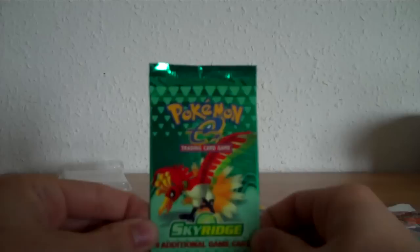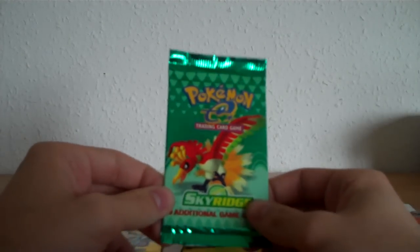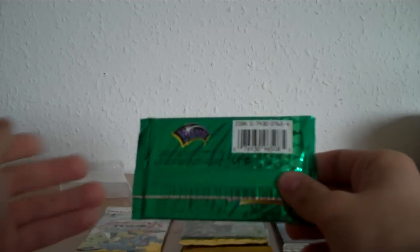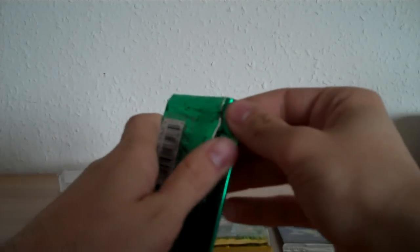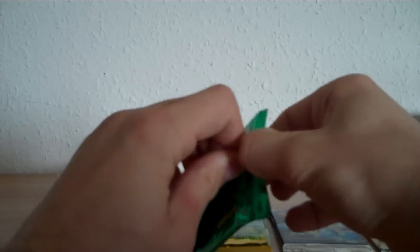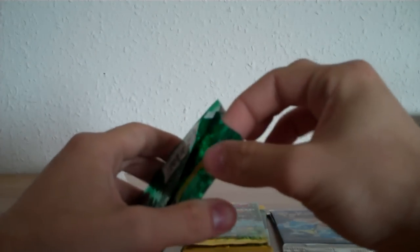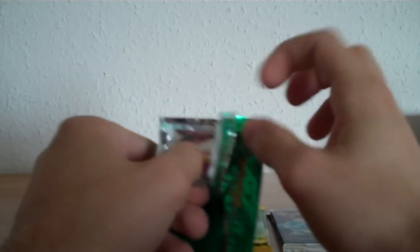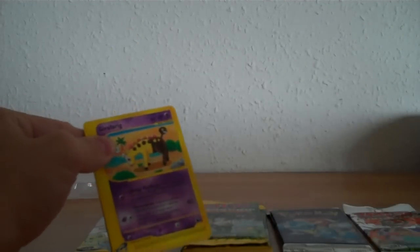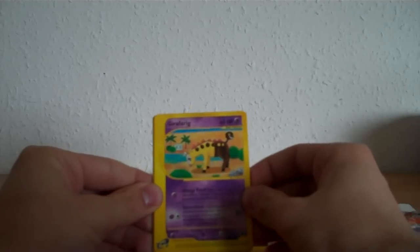The first pack is a Skyridge pack, which is actually pretty expensive, but I think it just looks cool. This was the last pack set printed by Wizards of the Coast. It is one of the biggest Pokemon TCG sets. It has the crystal cards as special cards, and it's from the e-Set. I haven't opened Skyridge since ages, so this is going to be the first Skyridge opening in many years.